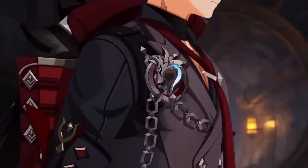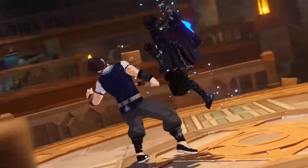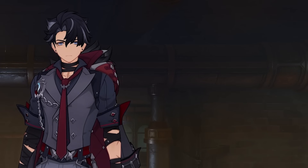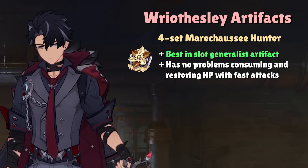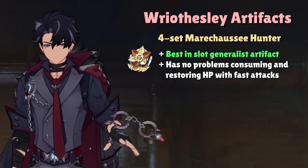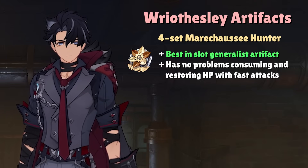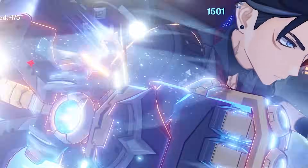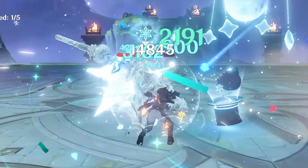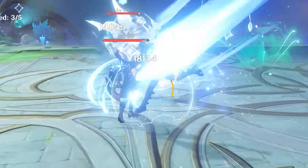Moving into artifacts, we're starting to see a common theme among Fontaine DPS characters. Just like Linny and Nouvellet, Riesli also makes wonderful use of the 4-set Marechaussee Hunter with the HP drain from his normal attacks. Just keep in mind that with Marechaussee's crit rate plus the crit rate from his signature weapon or any other crit rate catalyst, it is extremely easy to overcap on crit rate. Although Marechaussee Hunter is technically his best artifact set, the calculations assume your build mainly focuses crit damage.